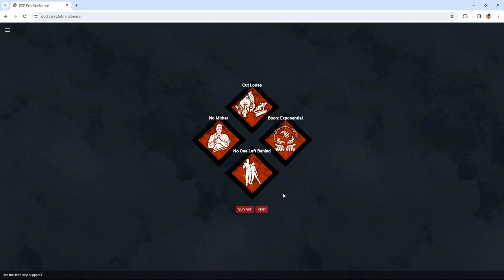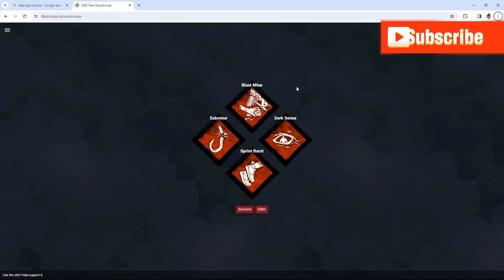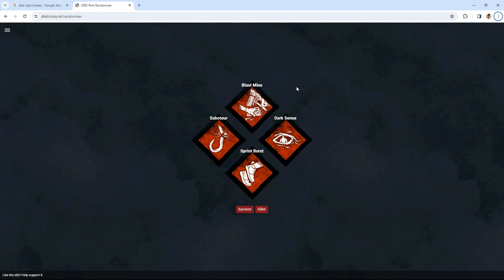I'm really happy I'm trying this out today. There's honestly so many good perks in this game that are useful in many different situations. I'm hoping I get at least one perk I haven't used much. Alright, for the countdown — three, two, one — boop! We got Dark Sense, Light-Footed, and Scene Partner. That's honestly not terrible. Funny story, I actually don't have Light-Footed or Scene Partner.